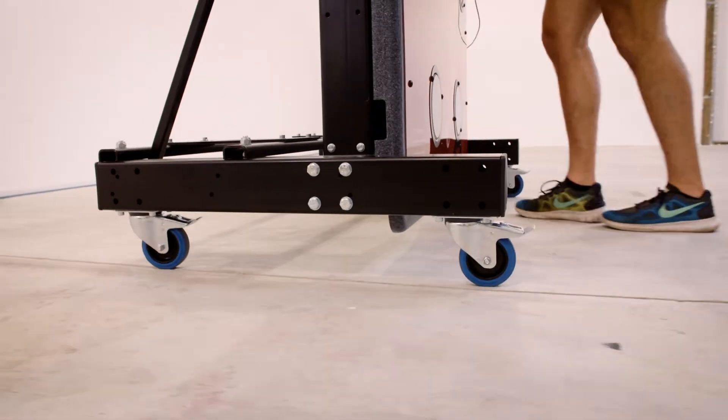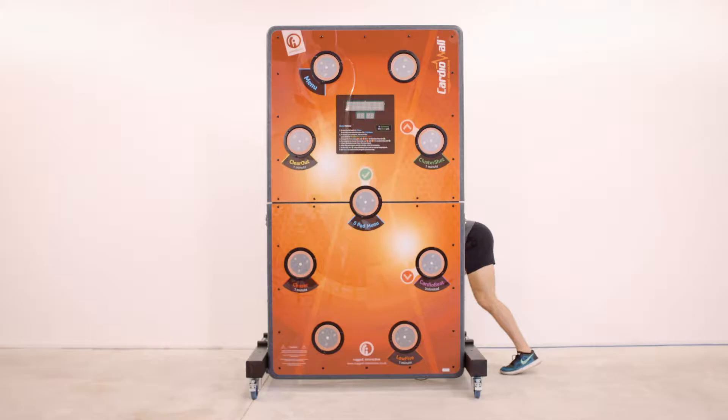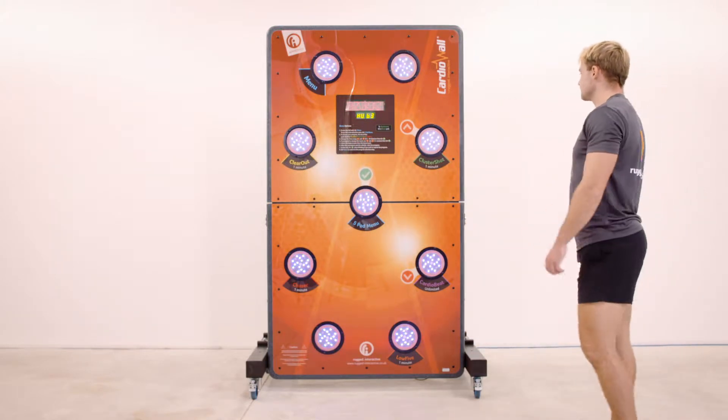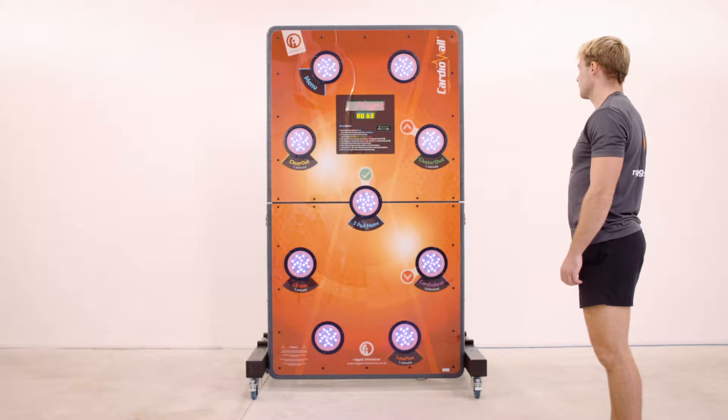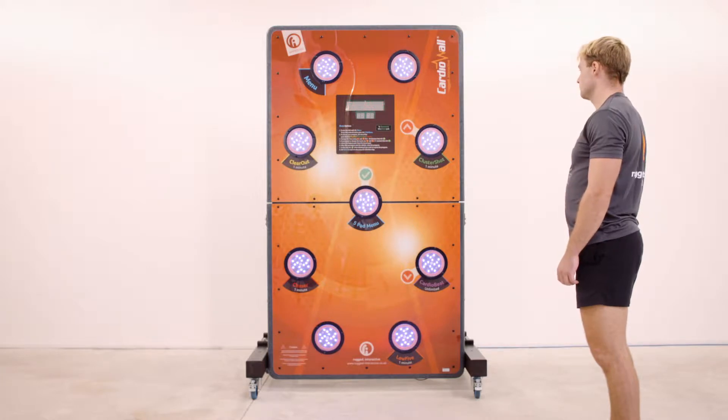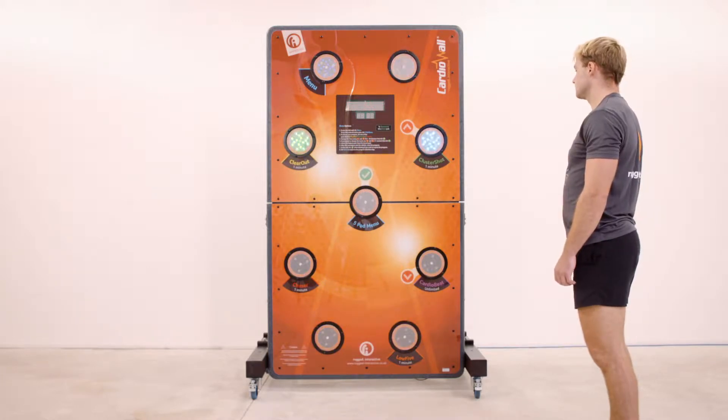Power up and idle state. The Cardio Wall is switched on at the mains power socket. It will let you know it's running by making a laughing sound. Then, after a few seconds, it will be ready to use. Each light pod will flash quickly blue in sequence, whilst the quick start light pods will be lit green all the time.